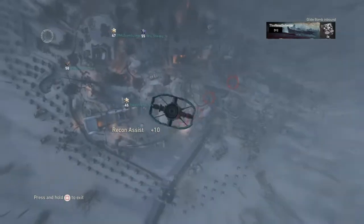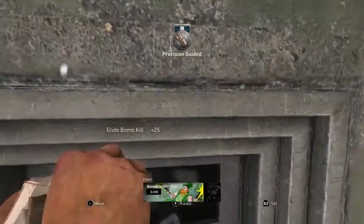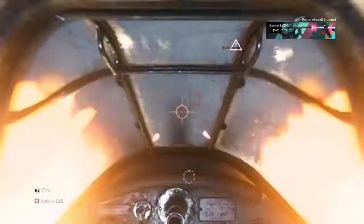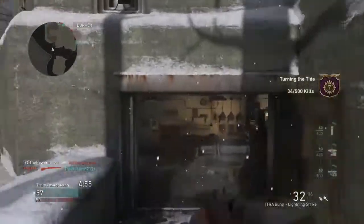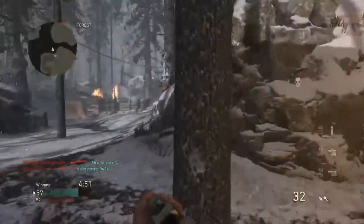I'm liking the burst rifle in this game. That's somehow not a double kill, but it's completing my Infantry Ace challenge, which I like. The fighter pilot killstreak just wasn't working — like hello, are you alive, are you working?